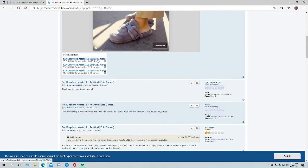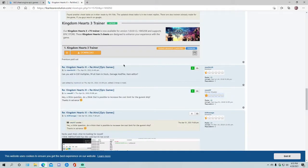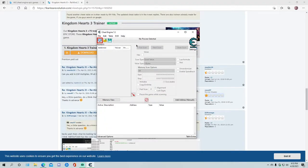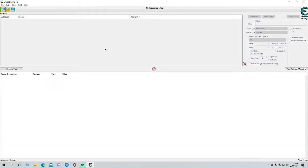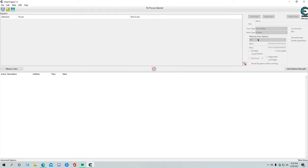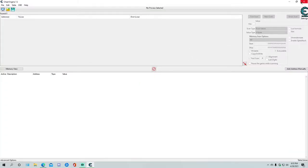You can combine cheat tables — it gives you the option when you load two cheat tables at once. This is Cheat Engine right here. You would basically just click on the process up here, and Kingdom Hearts would appear when it's open — you just click on it.